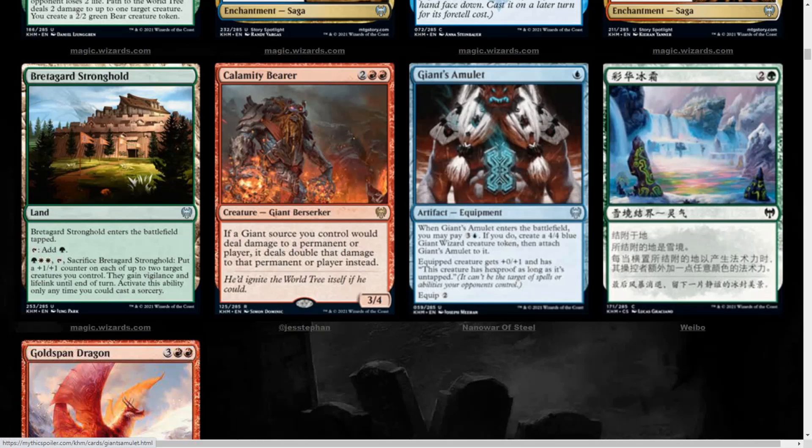We get Calamity Bearer, 4 mana Red Giant Berserker, 3/4. If a Giant source you control would deal damage to a permanent or player, it deals double that damage instead. I believe this was already kind of spoiled early. It's a pretty cool damage doubler for Giants, and I love Giant Tribal. It's not a very deep tribe, but this is definitely going to add to it and make it a lot stronger.